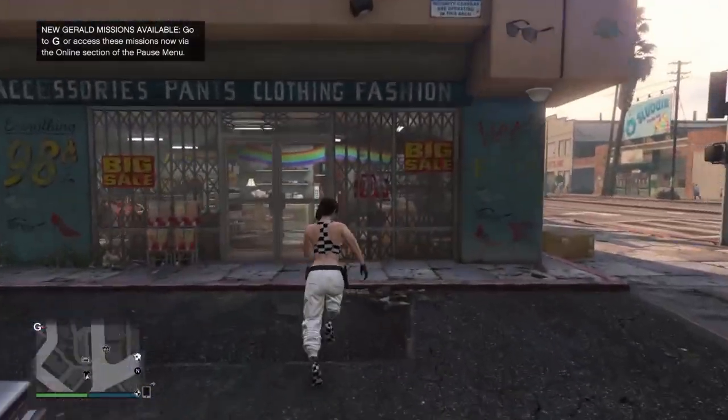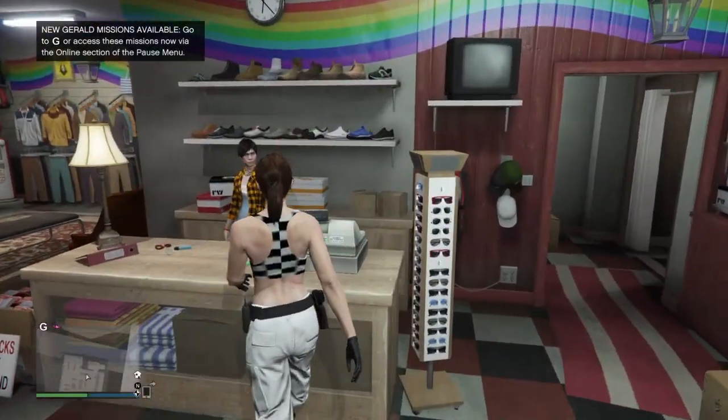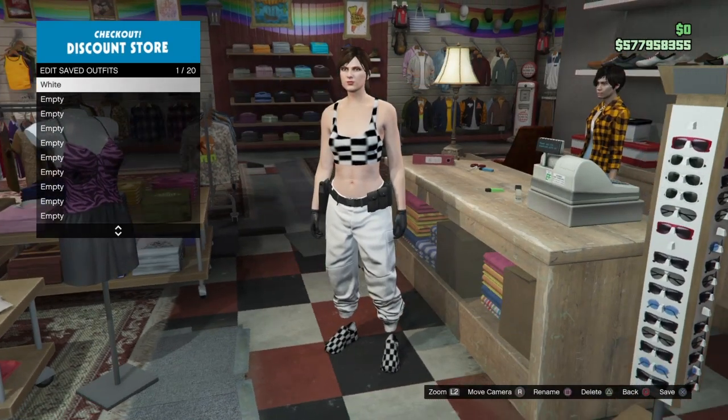Yo, what's going on guys, welcome back to another video on my channel. In today's video I'm going to be showing you guys how to obtain this modded white joggers outfit with the cop belt, the checkerboard bra, and the checkerboard shoes. This will be for your female character, so I hope you guys enjoy this video. Let's go ahead and get straight into the glitch.